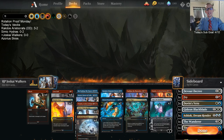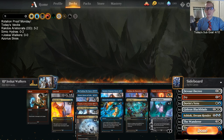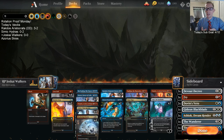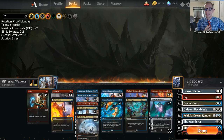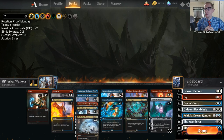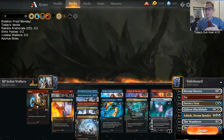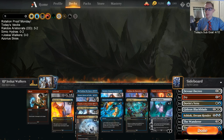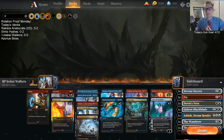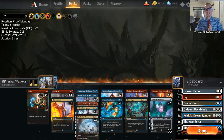Welcome everybody in Twitch chat and on YouTube for some Jeskai Walkers — our next deck for Rotation Proof Monday. This is where we build decks based around cards that are not going to be rotating when Throne of Eldraine releases. Throne of Eldraine is the fall set; whenever the fall set releases, standard rotates, meaning we lose the first four sets currently in standard.